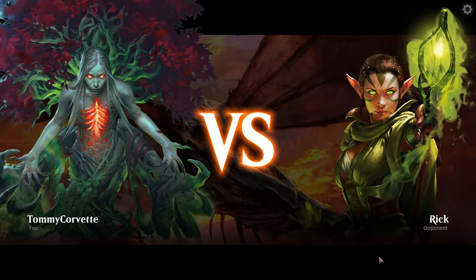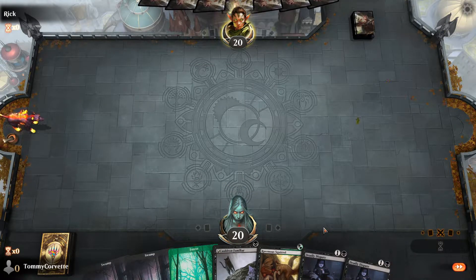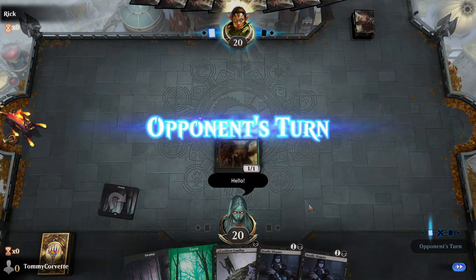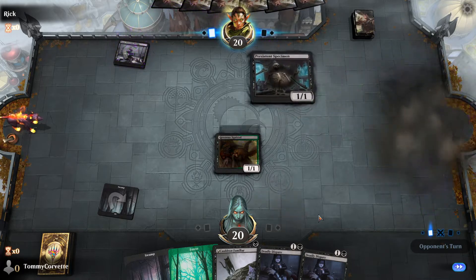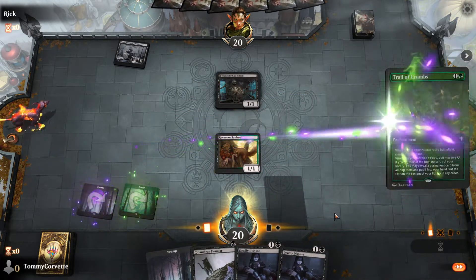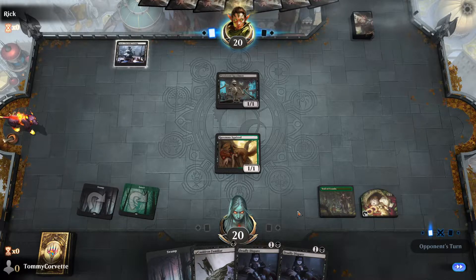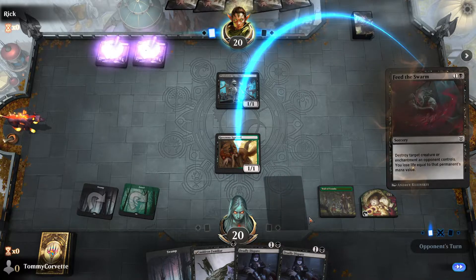We're one and oh with the Golgari Food deck so far, mainly because we came up against jank that we had removal for right off the rip. Those kind of decks never want to see that. Let's see if we can get a better test of what our deck's capable of against somebody that's not looking for a very specific card. We get Trail of Crumbs out here - I'm not going to go one for one there because I'll just bring it back later.